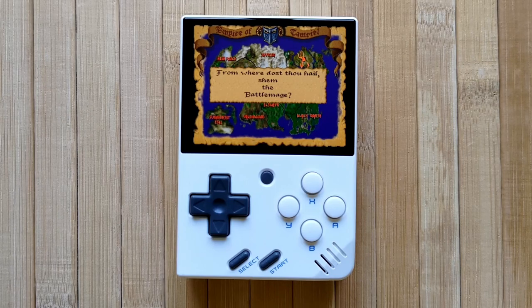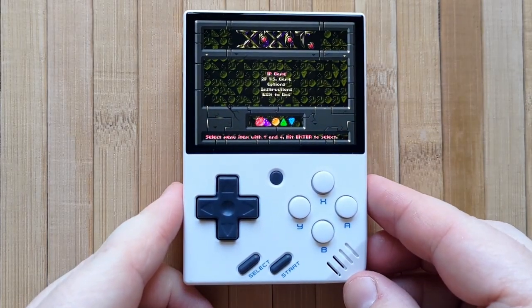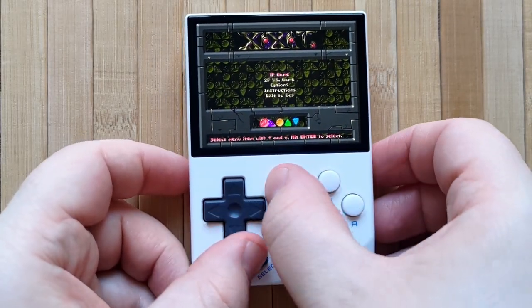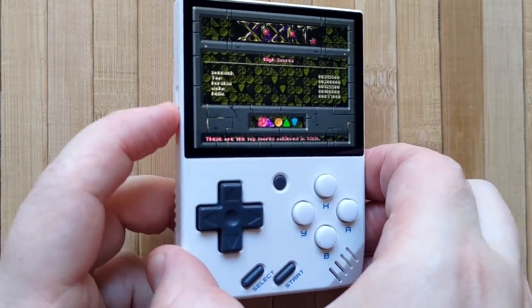We've learned how to launch a game, configure the controls, and emulate mouse and keyboard input. Let's look at some advanced settings now and some common troubleshooting tips. Here's a game called Chichit — but it has no audio. I don't want to miss out on this game's absolutely amazing soundtrack, so let's get it working.